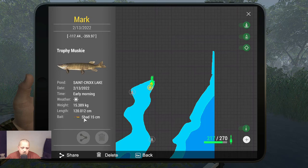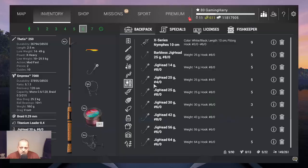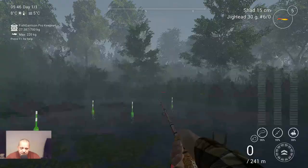I caught him with the yellow red shed, but I changed my setup a little. Before I had a jig bait that was 25 grams 4-0, I went to 30 grams 6-0 hook, with the yellow and red shed 15 centimeters. I just did stop-and-go and twitching a little bit - it just depends on what the shed is doing. Guys, I'm happy I got him and finished the mission.